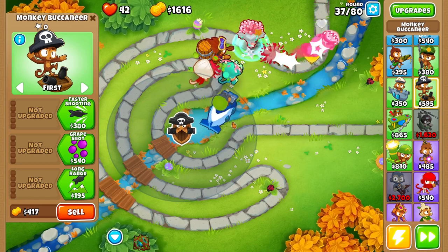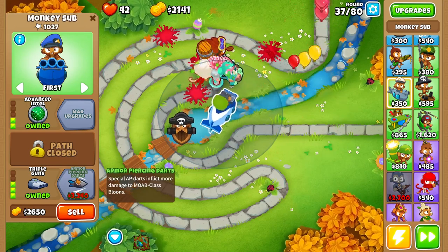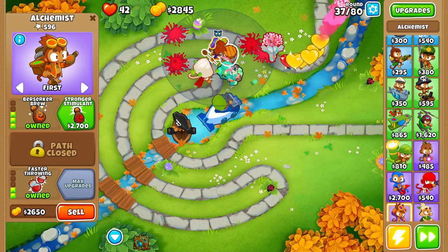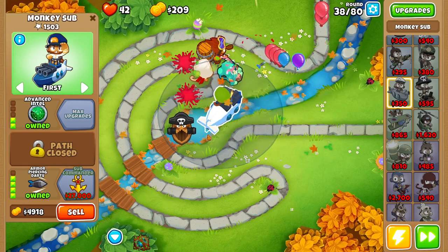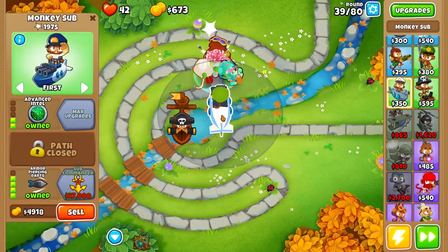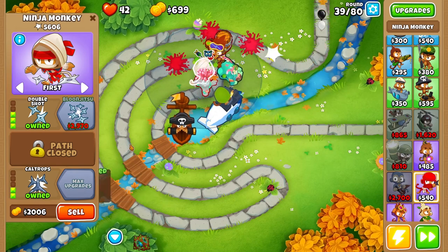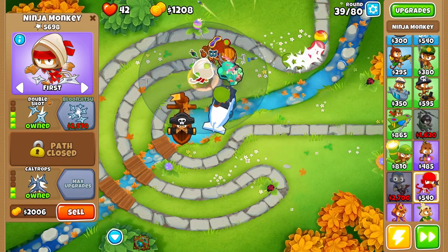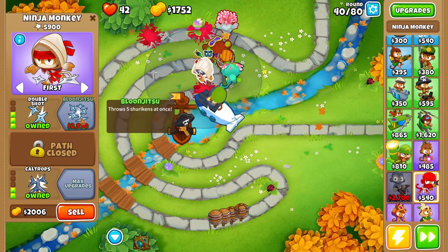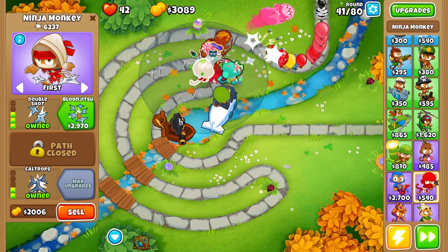We're not gonna upgrade to longer range just yet — we want to get up to armor-piercing darts. We may not get there by round 40 but it's not a big deal since we have the double shot ninja paired with berserker brew and the monkey sub. We were able to afford the armor-piercing darts, so we'll go ahead and upgrade to long range and crow's nest. Our monkey sub is now going to put in a lot of work against that MOAB balloon. We'll also grab cal traps before round 40, and even though balloon jitsu would be ideal we just can't afford it yet. We breeze through round 40 with no issues.